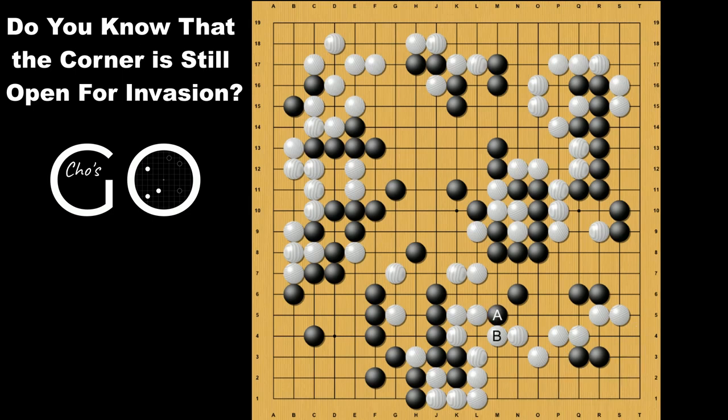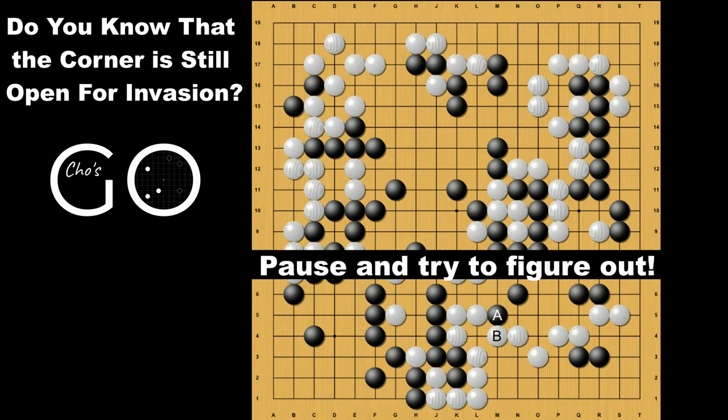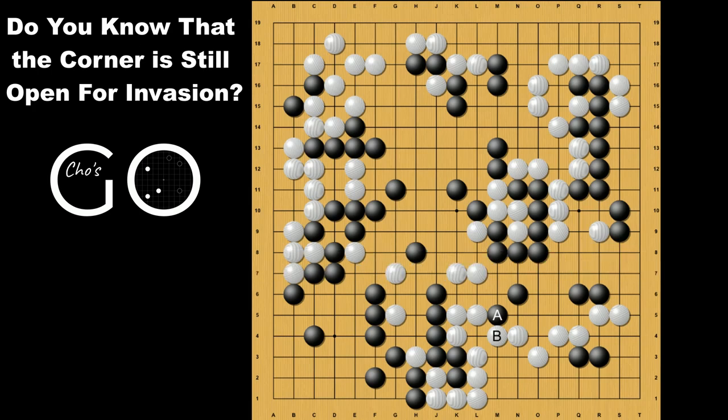Back here. What if the A and B exchange was made earlier in the game? Now the triangle point tesuji no longer works for Black. In this position, Black needs to make something happen only inside without outside help. Pause for a minute and try to guess Black's best move in the corner.